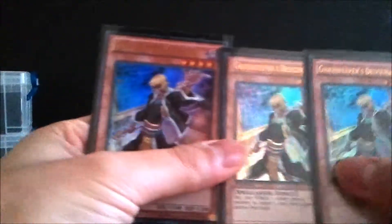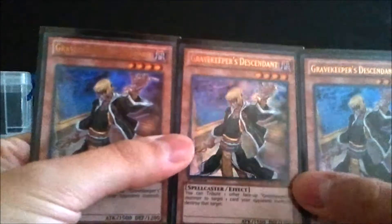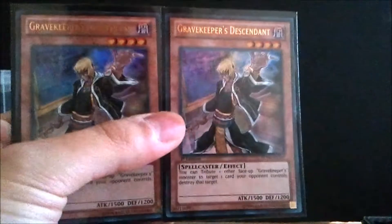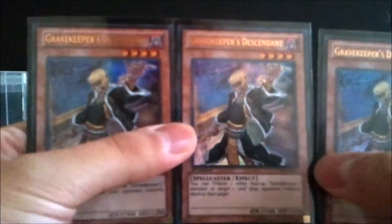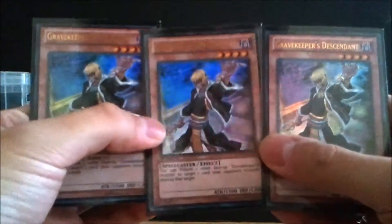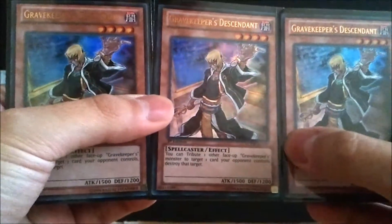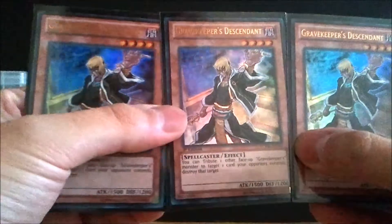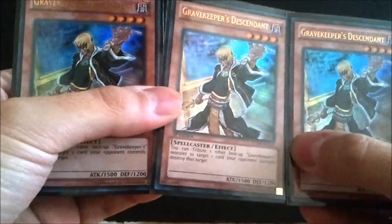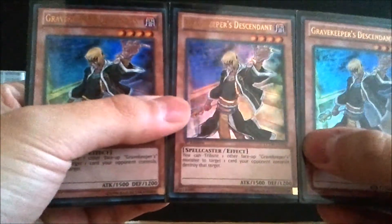Next is the big daddy himself — Gravekeeper's Descendant. He's one of the main cards along with Recruiter. He's 2000/1700 with Necro Valley out, and you can tribute any face-up Gravekeeper monster besides himself to destroy any card on the field. He plus-ones a lot with the Recruiter. These are kind of hefty at about six bucks a piece. They came in the Structure Deck: Marik as a paper version for about $1.50, and the Absolute Power Force ones run about three bucks. For foil you'll only find them in Legendary Collection: Yugi's World for around six dollars.